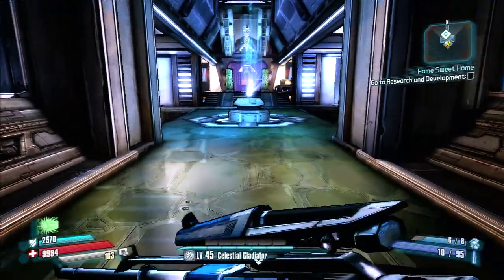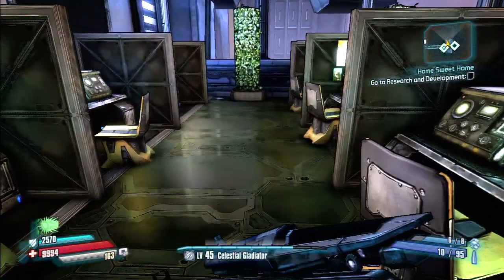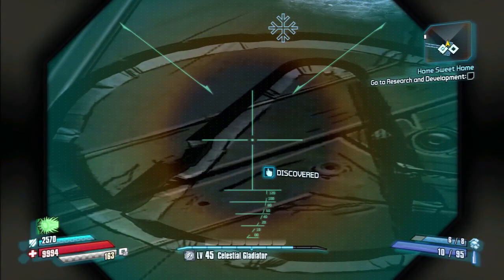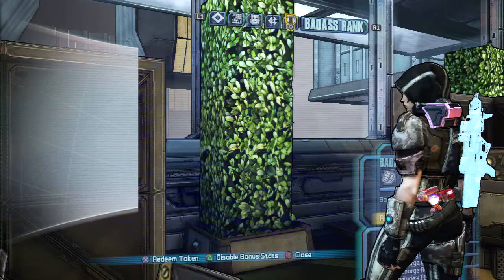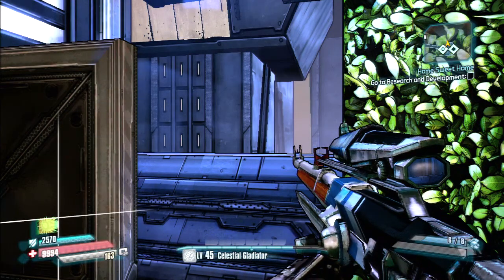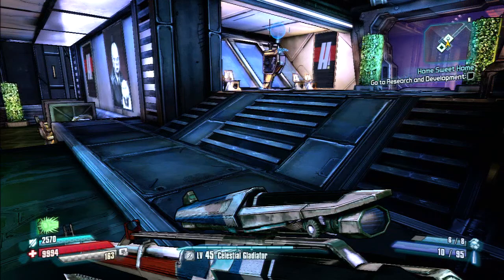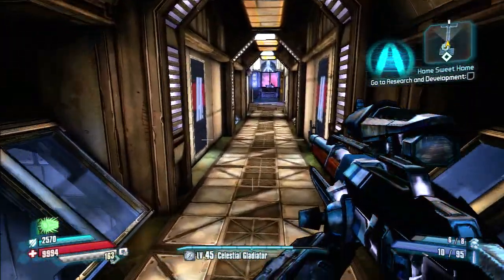First thing you'll do when you get in here, you're going to go to this right over here. You can see the area over here on the floor — it's kind of hard to see it. Then you're going to have to sweep back into the armor, where Jack's at, all the way into the back here.